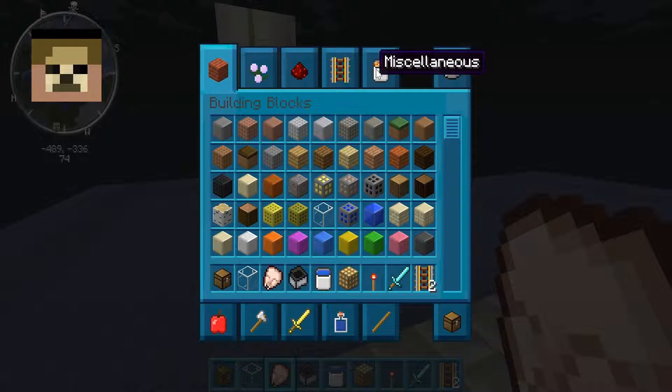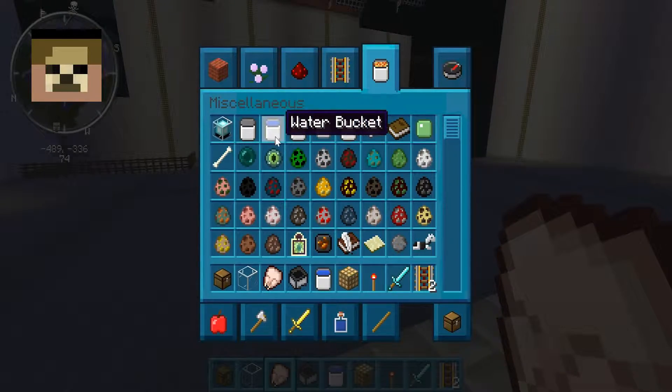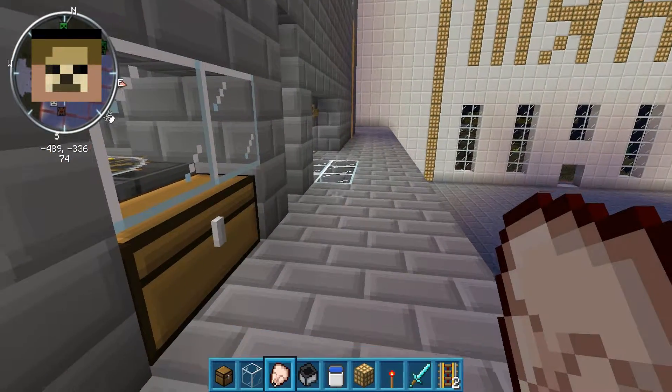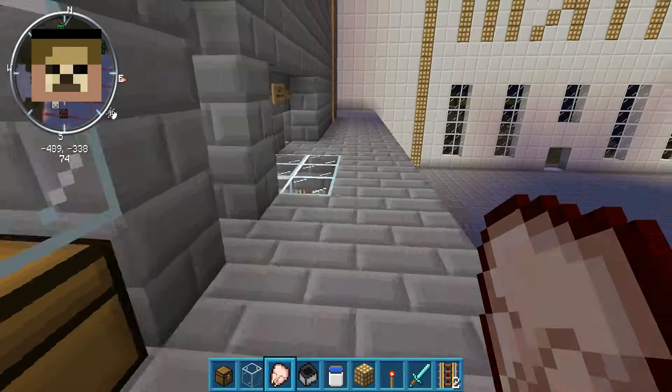The water wasn't working either. It would show up like this, but when you actually poured it, it was the default water — not entirely sure why. Most of them are rebuilt from scratch, such as the chest and the water.